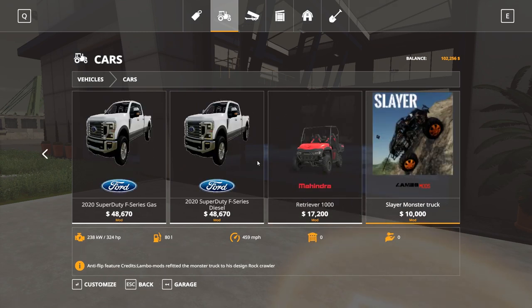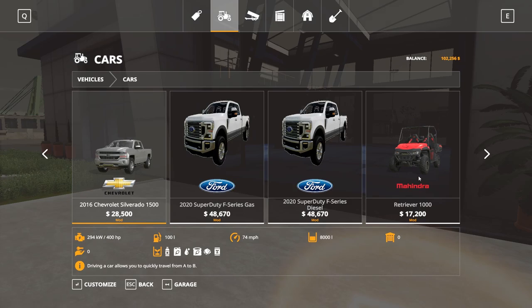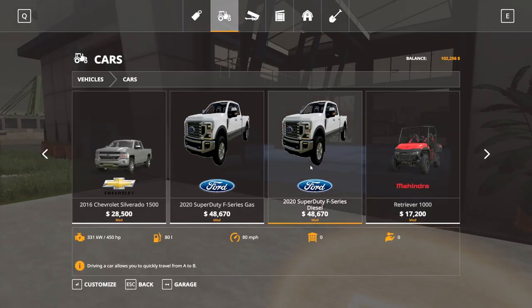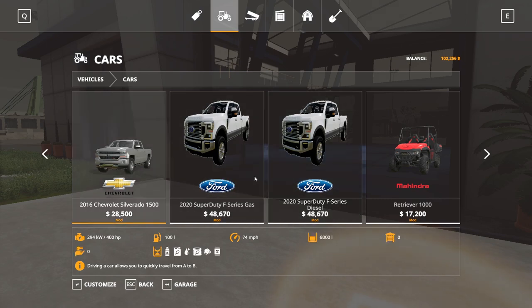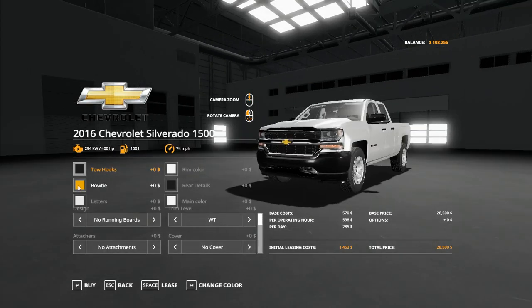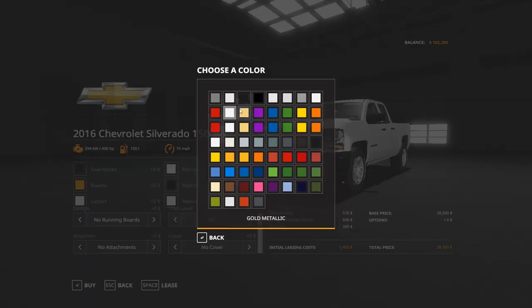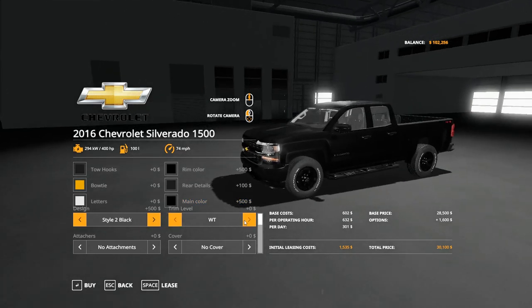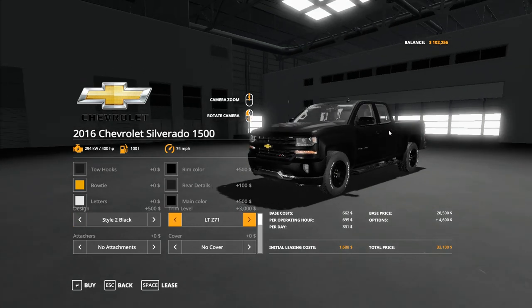I'm thinking we could do a Retriever 1000 — actually not the Retriever 1000. The Chevy Silverado would be a nice thing to get around the farm, easy to drive around so we won't have to be unrealistic. Yes, we are gonna get this truck. I want to customize it real good — we're gonna black it all out because I feel like that's gonna look nice. Main color's gonna be black. We're gonna design it — get some steps in there. Trim level we're gonna make black, do all-terrain, vehicle service.